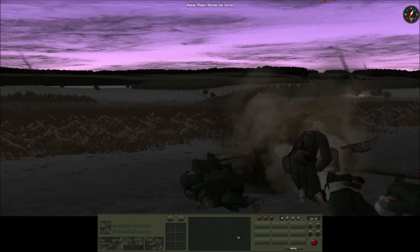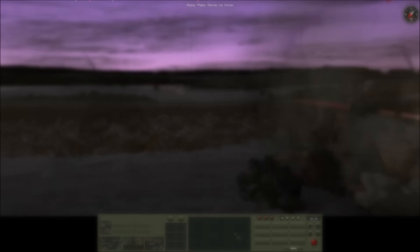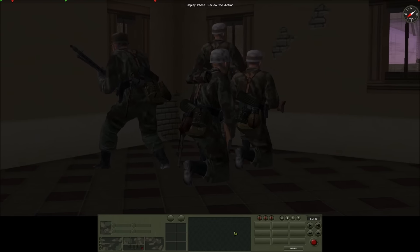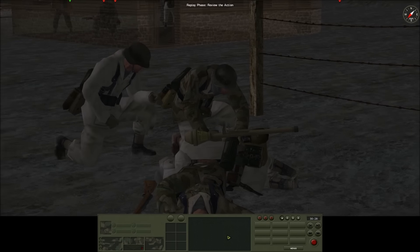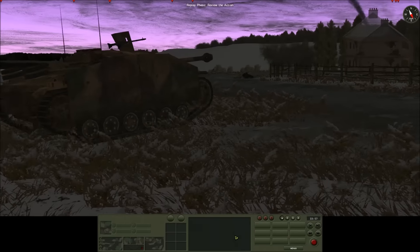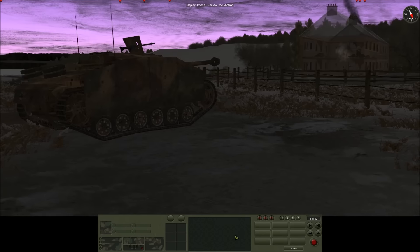All three AT guns are destroyed for the loss of one Sherman. In the centre, 1st platoon Fallschirmjäger sit tight in Schaumann North, waiting for support to arrive on their right flank. Centre-left, 2nd platoon Pioneers are pushed into the easternmost buildings in Schaumann centre with support from the Stug.